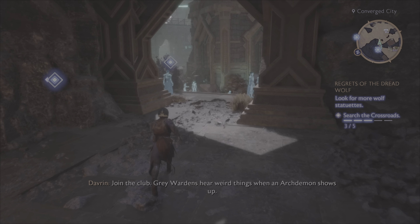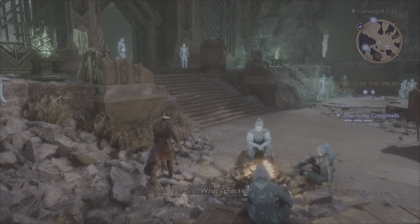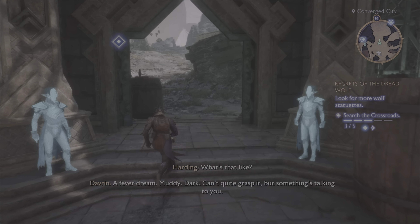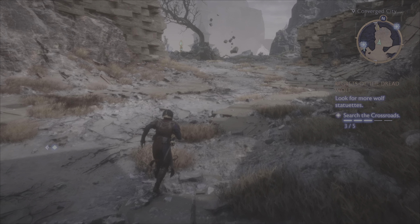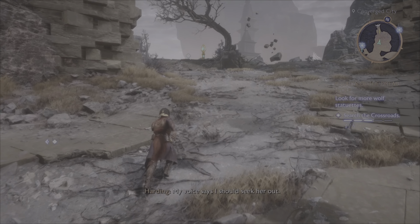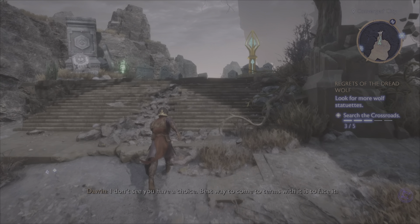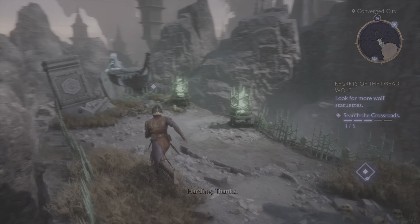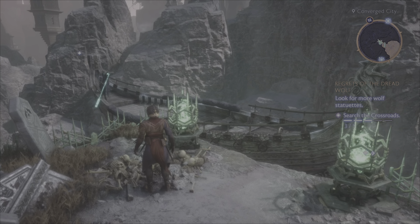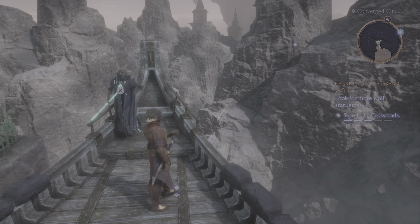Let's see if it shows me the way. "I want to hear weird things when an archdemon shows up. What's that like? A fever dream?" "Muddy. Dark. Can't quite grasp it, but something's talking to you." "My voice says I should seek her out." "I don't see you have a choice. Best way to come to terms with it is to face it." Why are they telling me to get on this boat? I guess we'll get on the boat. Let's travel.